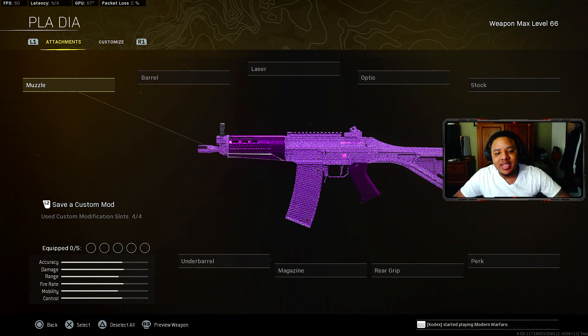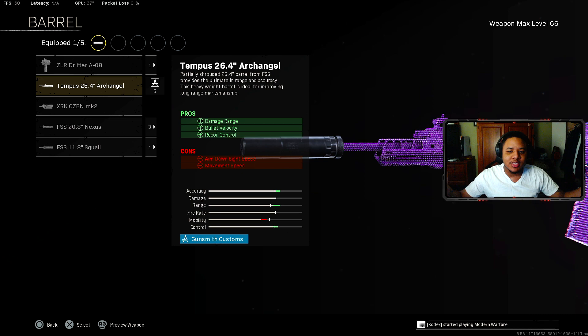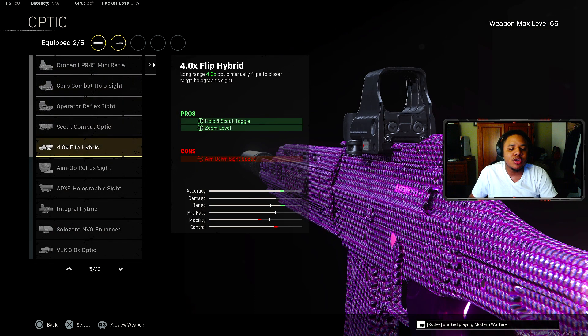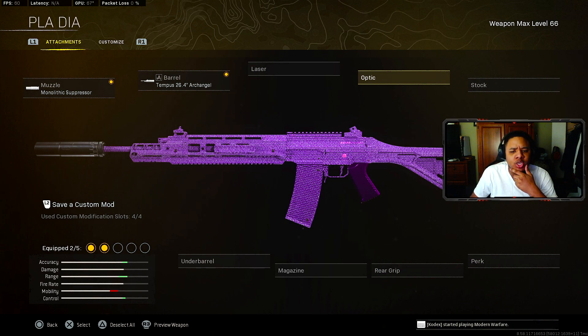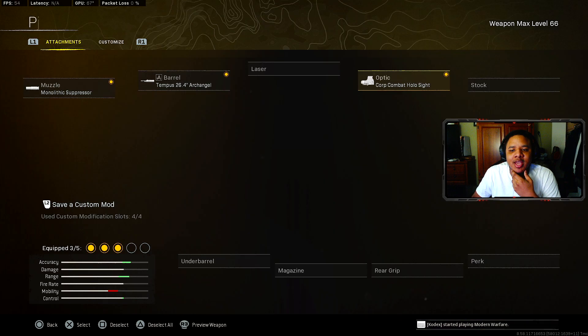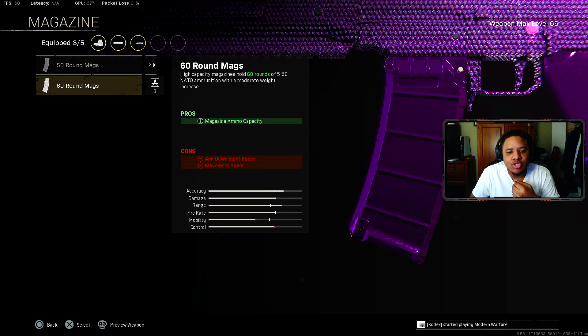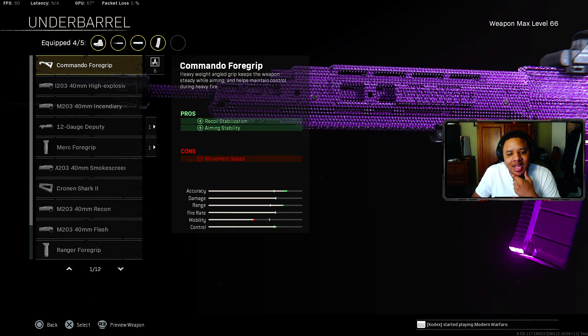Next is the GRAU 5.56 — everybody loves the GRAU. The best muzzle is still the Monolithic Suppressor. For the barrel, the best is the Tempest 26.4 Archangel Barrel — similar to the Tempest Marksman for the M13 and the Prowler for the Kilo. For the optic, on PC you can see far without one, but for console players I'd recommend the Holographic Sight since the GRAU has naturally low recoil. For the magazine, still the 60-round, and for the underbarrel, the Commando Foregrip for recoil stabilization and aim stability.